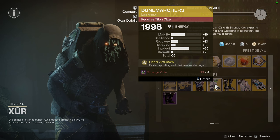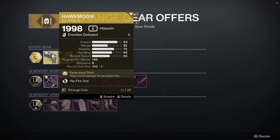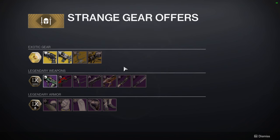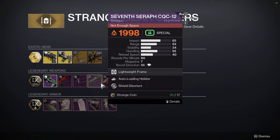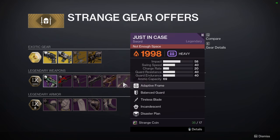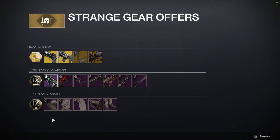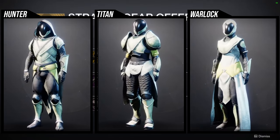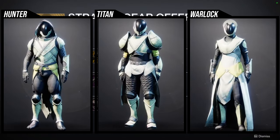For the exotics, we have Gwisin Vest with some pretty terrible rolls — Gwisin itself is just trash. Dune Marchers with too high mobility and Promethean Spur with way too high mobility. Let's check what we have: Hawkmoon with Hipfire Grip, which is one of my favorite weapons especially with the catalyst; Trinity Ghoul; and the Ward Cliff Coil. For the weapons we have Cold Denial with Zen Moment and Headseeker, Nature of the Beast with Under Pressure and Demo, Arsenic Bite with Moving Target and Explosive Payload, Seven Seraph with Auto Loading Holster and Shield Disorient, and Sailspy Pitchglass with Clown Cartridge and Focus Fury — that's not bad. This is also a red border weapon if you guys are interested.